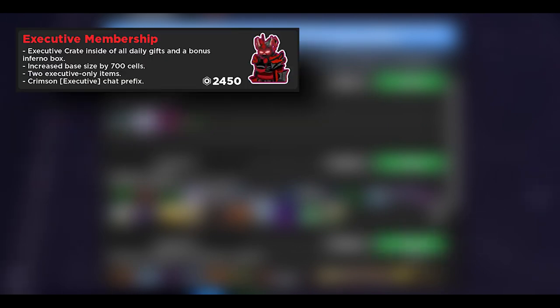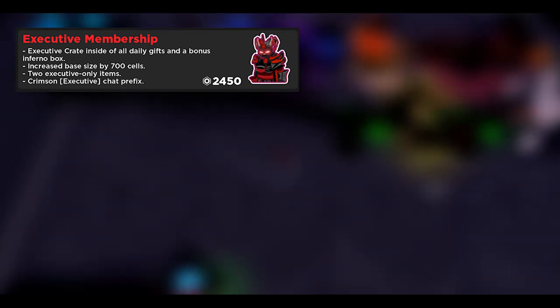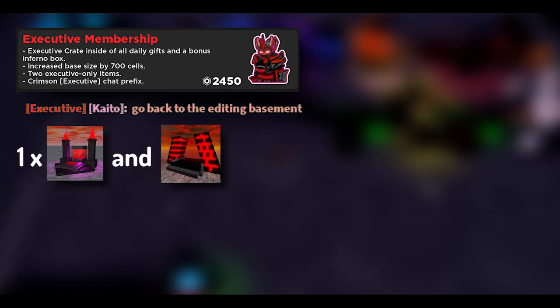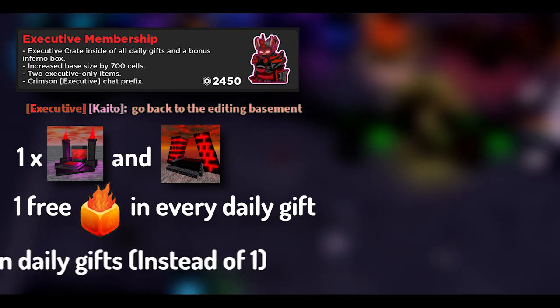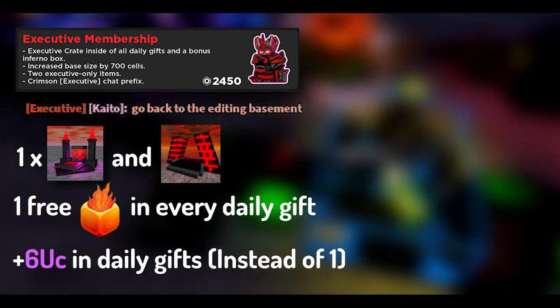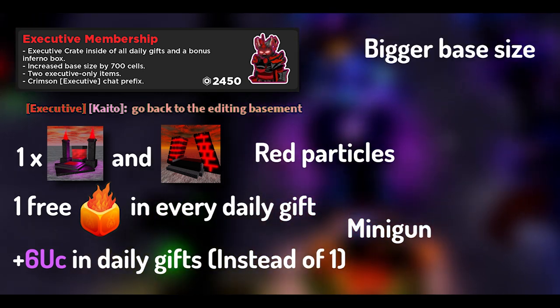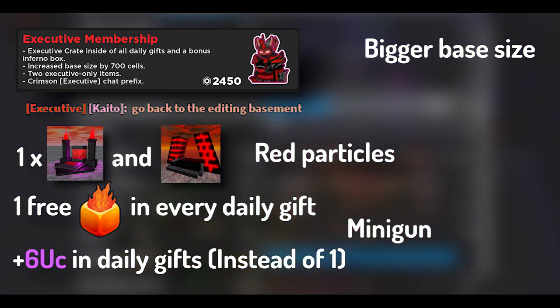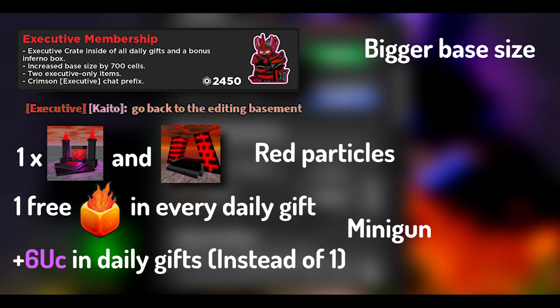The largest one is the executive membership, which costs around 2,450 Robux. Upon purchasing, you receive an executive tag in chat, 2 exclusive fable tier items — one upgrader and one speed boost infuser — a free Inferno box in every daily gift, a free executive crate in daily gifts which boosts your stats and has a chance to give inferno boxes and lucky clovers, up to 6 free UC in your daily gift stacking with previous UC bonuses, red particles on your character, a minigun, and a 700 cell increase to base size. Pick this one up if you can.